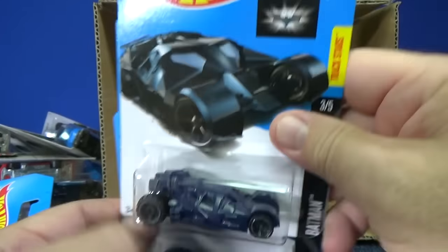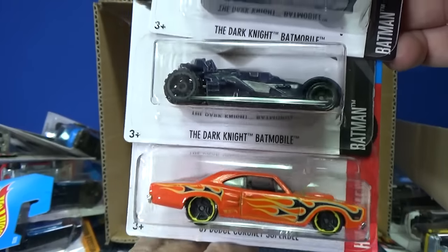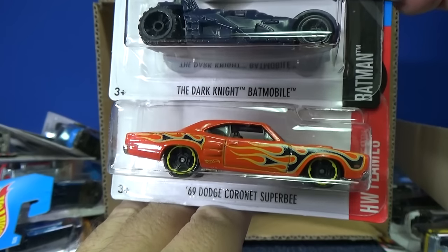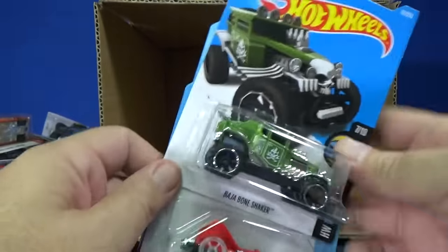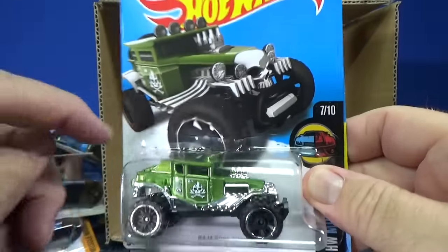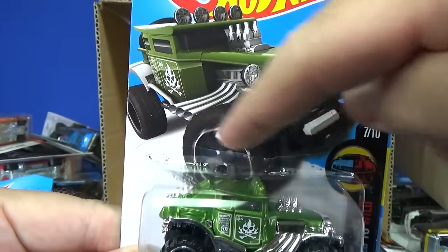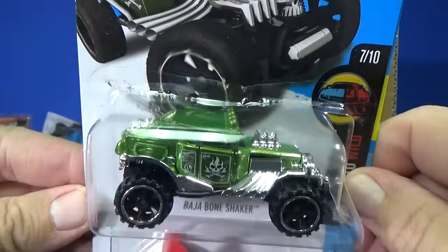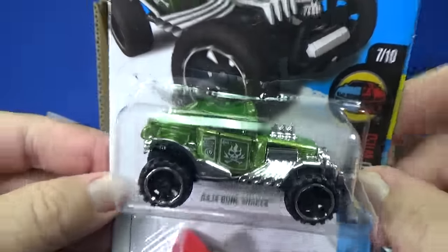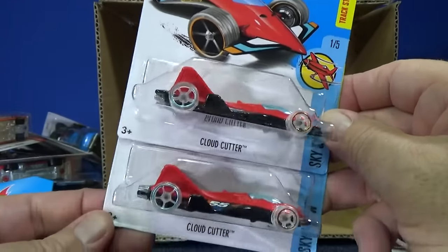The Dark Knight Batmobile from the Trilogy, I believe — except this isn't Dark Knight, it's Dark Blue. Still looks good — nice change in the Batmobile collection. '69 Dodge Coronet Super B. Baja Bone Shaker — I don't know if it's too hot when they're sealing the packages, but the blister is tucked down. I'm mentioning it because Mattel watches my videos — someone in production needs to keep an eye on that.